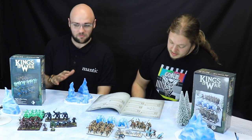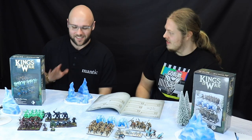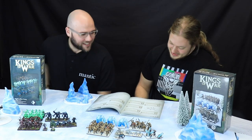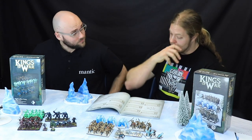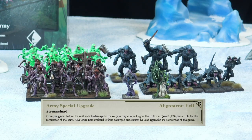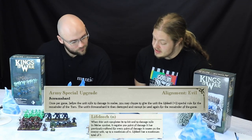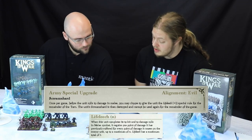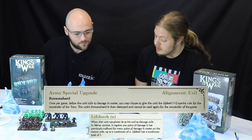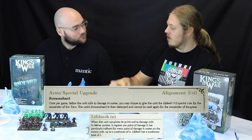What I love doing with anything with Banechant is putting it on anything that already has Crushing Strength — because then they just get in and start smashing stuff. They've got some pretty horrendous stuff. And your army special rule — we touched on that for the Northern Alliance, the Snow Foxes. You have the Scream Shard. So what it allows me to do is when I use it and roll to damage, I can get Life Leech. Life Leech means when it completes its to-hit and to-damage rolls in melee combat, you regain one point of damage previously suffered for every point of damage caused on the enemy unit, up to a maximum of the enemy.